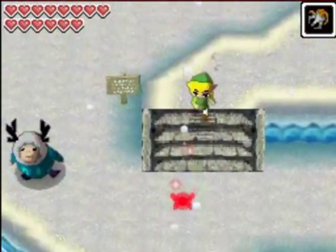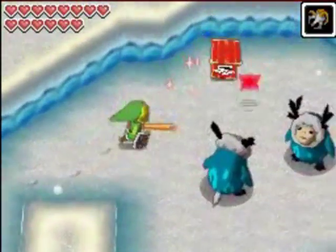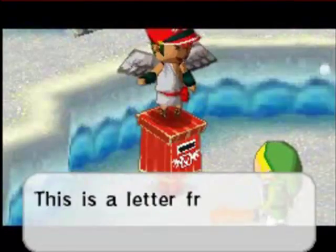Hey guys, the Eggman here. Welcome to The Legend of Zelda Phantom Hourglass, Episode 31. Last episode we defeated the Temple of Ice, and this episode we're going to be getting a lot of treasure.